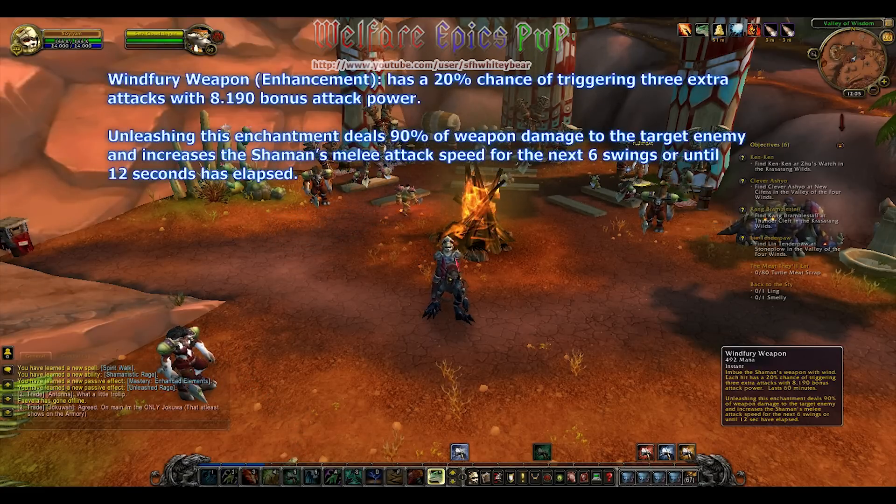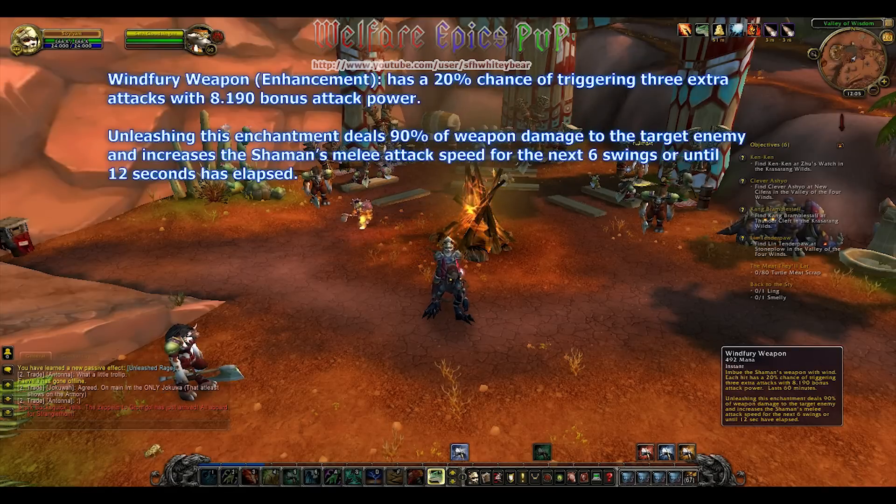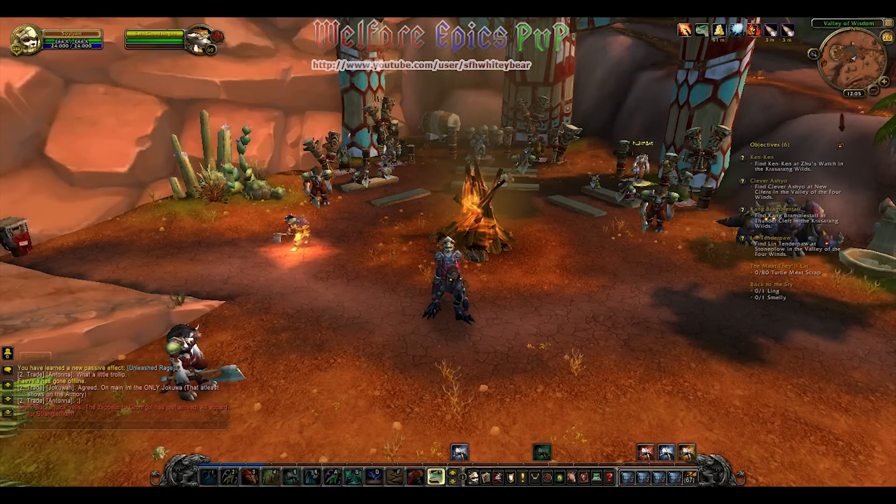Windfury Weapon, which is enhancement spec, has a 20% chance of triggering three extra attacks, with 8,190 bonus attack power — this will probably scale up as you get to level 90. Unleashing this enchantment deals 90% of the weapon damage to the target enemy, and increases the shaman's melee attack speed for the next six swings, or until six seconds has elapsed.